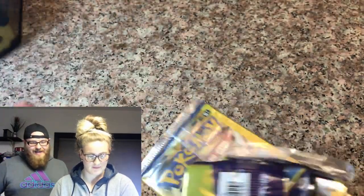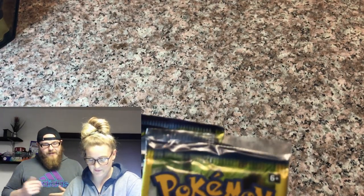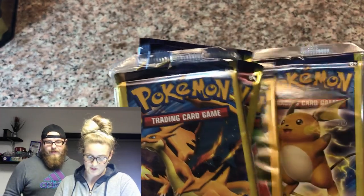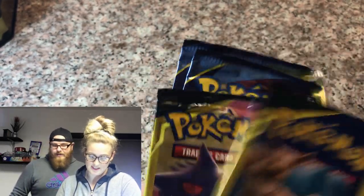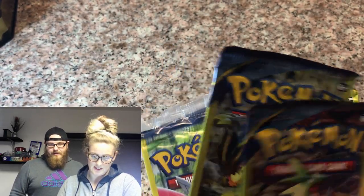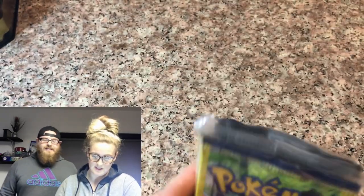Alright let's see what kind of packs this has in it. Now I believe this is going to have the Dollar Tree packs in it. We have a Breakpoint, Evolutions, Evolutions, Team Up, Sun and Moon, Ancient Origins, and another Ancient Origins. That is amazing. Let me see what packs I have.